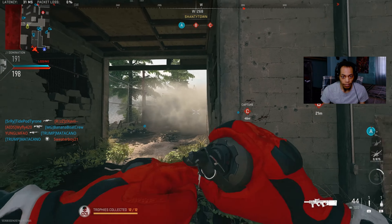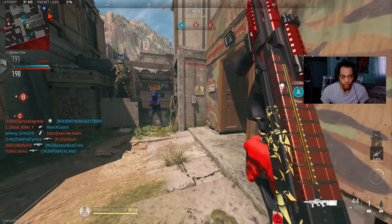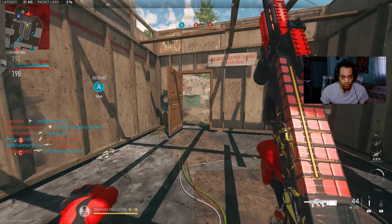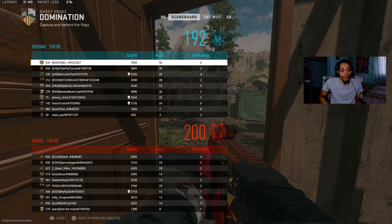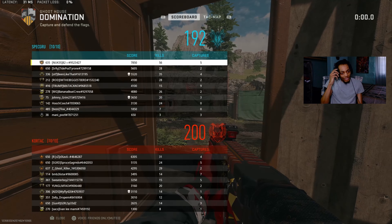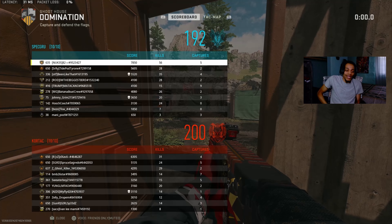Teammate's throwing — yeah he's throwing right behind us. Alright man, 50 plus kills, not bad though, man. Come on teammate, get the freaking flag over there, bro.